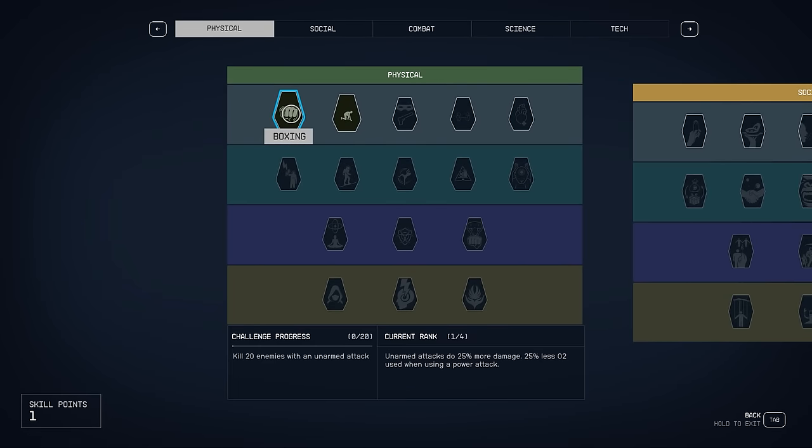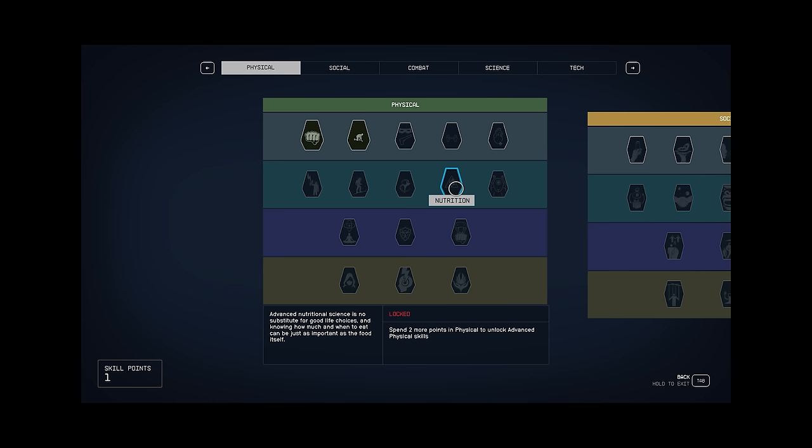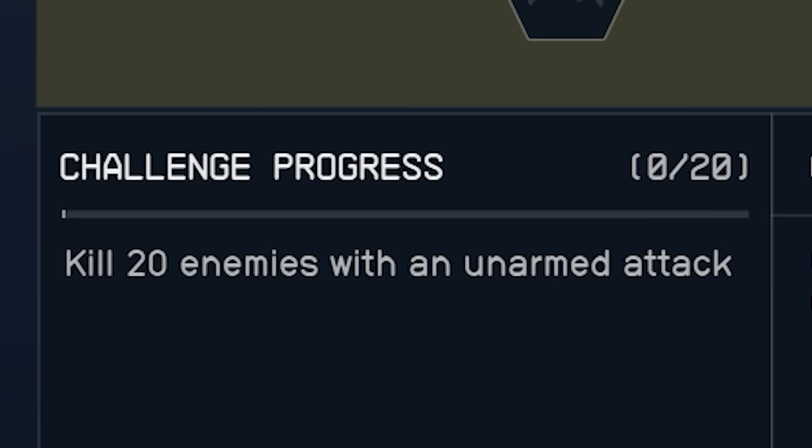We are level 3, but that means we still hardly do any damage. Unarmed attacks do 25% more damage and 25% less O2 is used when doing a power attack. This is still not good enough — I need to kill 20 enemies with an unarmed attack so that I can actually level this perk up.